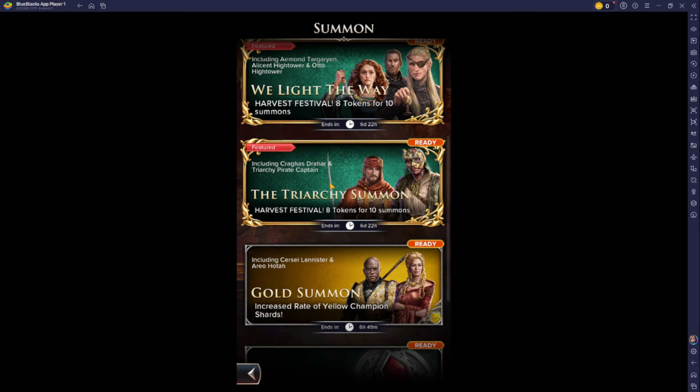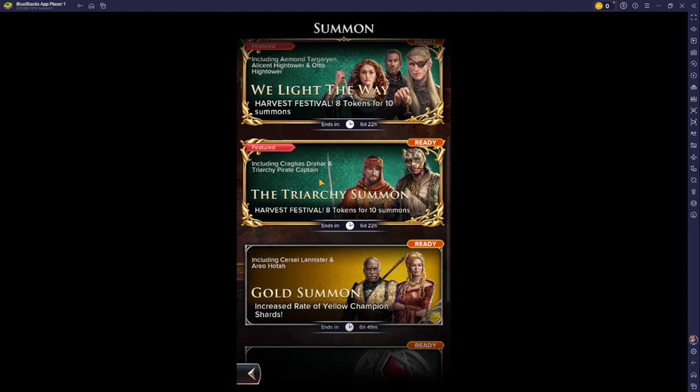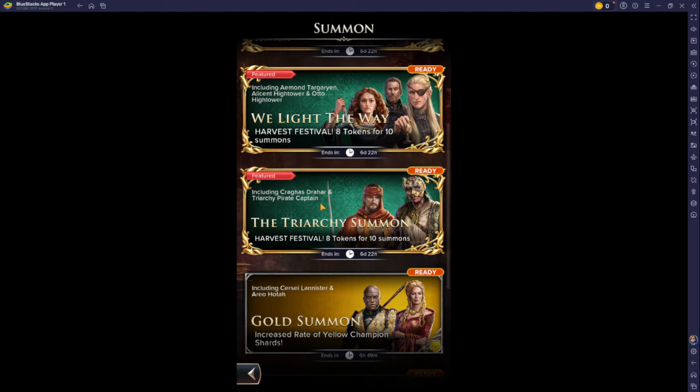Kragas and the Triarchy Pirate Captain — I wouldn't waste my tokens on that. A green summon for the Crab Feeder? Nobody uses him. I wouldn't waste my tokens on that; it's a complete waste. Don't pull here.